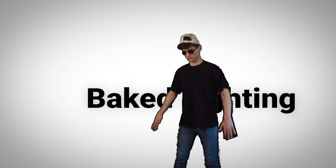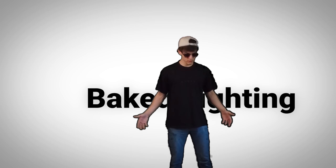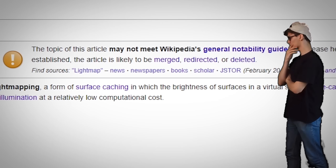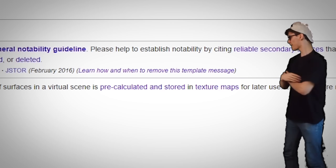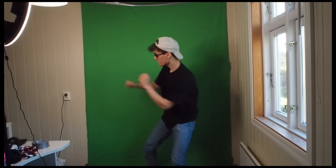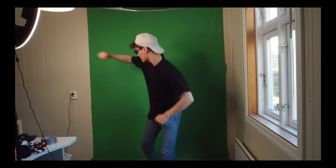Now you're probably still a bit confused about what baked lighting actually means — and honestly, I don't know either, so let's do some research. 'A light map is a data structure used in light mapping, a form of surface caching in which the brightness of surfaces in a virtual scene is pre-calculated and stored.' You know what? F*** you, Wikipedia. You can suck my— wait, wasn't this video about making a boss? F***.